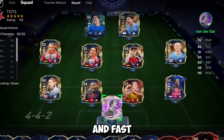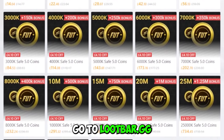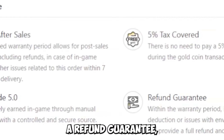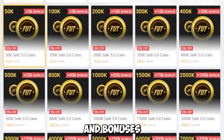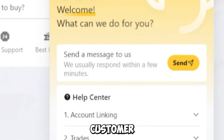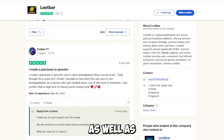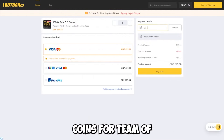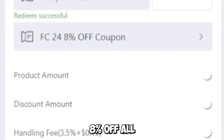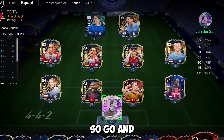For cheap, reliable and fast FC24 coins for Team of the Season, make sure you go to lootbar.gg. Lootbar.gg currently offers you the 5% tax cover, a refund guarantee, 5% bonus for free, and bonuses on your coins. They also have a 24/7 customer support team, so if you are struggling, you will be able to get that sorted very quickly, as well as incredible reviews, so you know you can trust them. If you want coins for Team of the Season, make sure to check out lootbar.gg and use code VIPER for 8% off all of your orders. The link is down in the description.